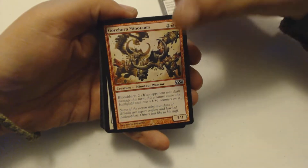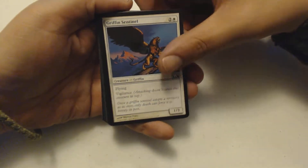But first of all, I got a Assault Griffin, a Dusk Hunter Bat, Gorehorn Minotaurs, Griffin Sentinel, Lightning Elemental.